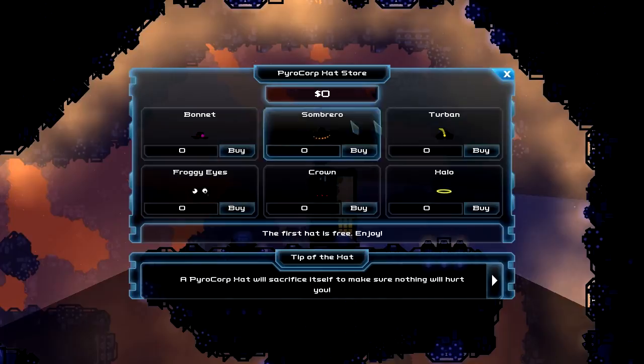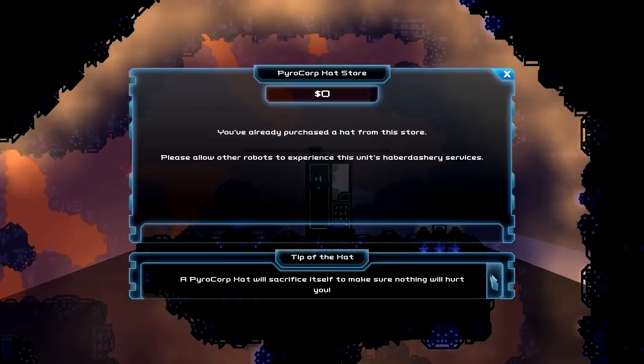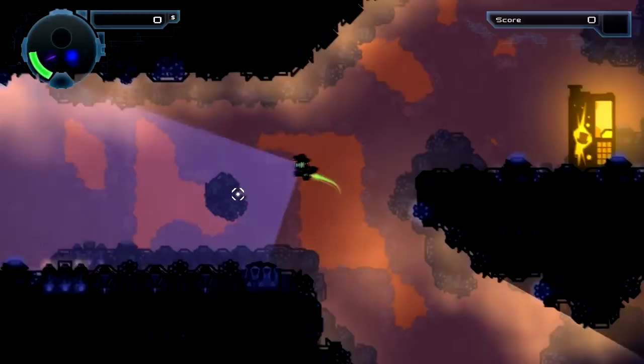Each machine has a random selection of six different hats. Let's get a sombrero. On top of that we also have a bit of flavor text down here that you can go through. Every machine has different flavor text.